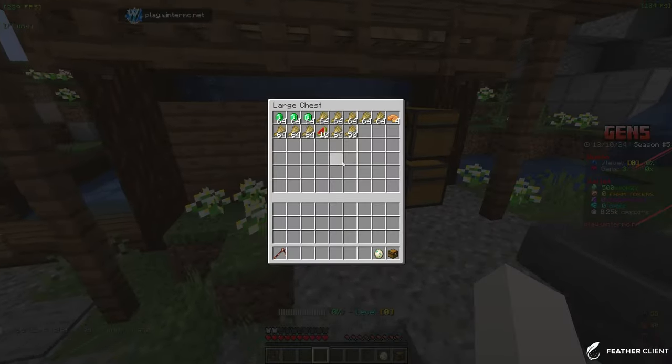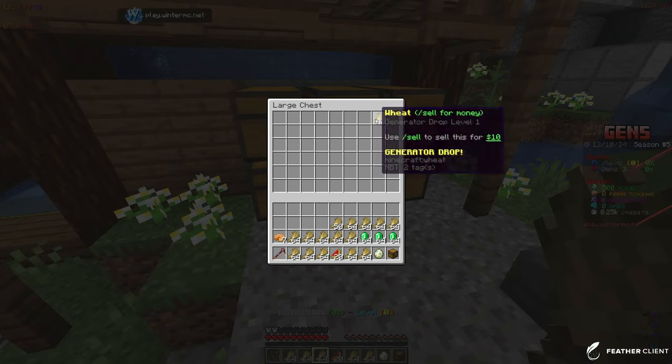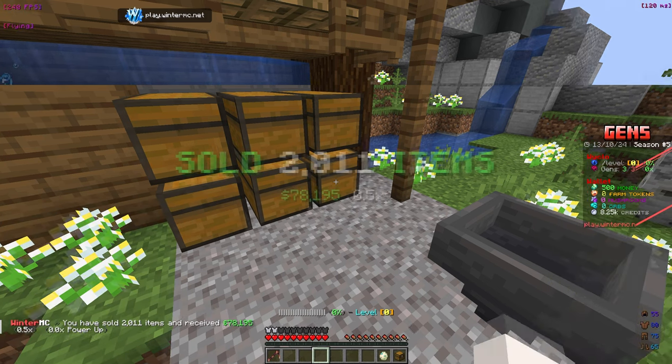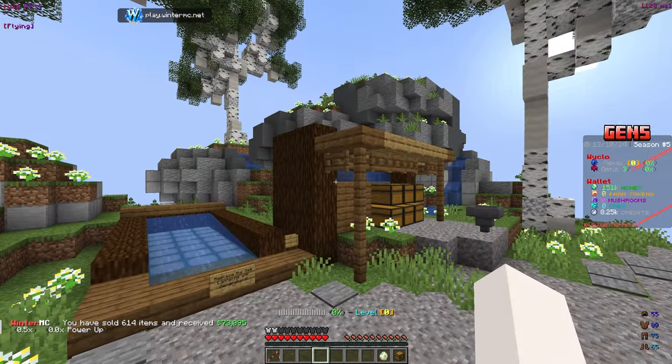We have some things to go ahead and sell, so let's claim everything real quick. We have a bunch of wheat and a bunch of emeralds — the emeralds actually come when you spawn on the island, so that's a little bit of extra money. We're going to slash sell... almost 78k, and the rest is another 73k, so in total we have around 151k.